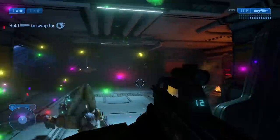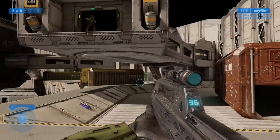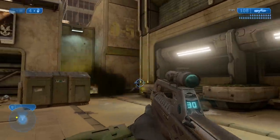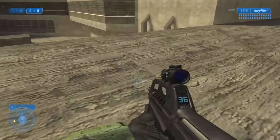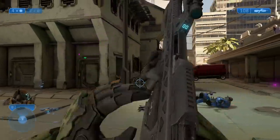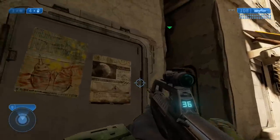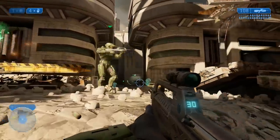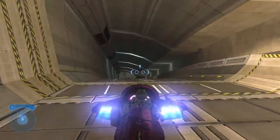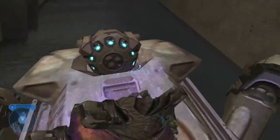Halo 2 is up next! Starting things off, we jump onto Cairo Station — there was nothing too worrisome. We had to be careful because there are some space sections where walking the wrong way could get you stuck, but we avoided that. Moving through to Outskirts, we actually had to play this level normally — pretty much every time we play this level we like to jump across the rooftops. This was the first time in a very long time we played through it the intended way, going through streets and alleyways. We took some time to look at the posters and kind of enjoyed playing it the right way. Once you get through Hotel Zanzibar, you can get a ghost and just drive to the end. Metropolis was another extremely easy level — you just use a ghost and drive straight to the end, and you can even drive your ghost on the Scarab if you feel like it.